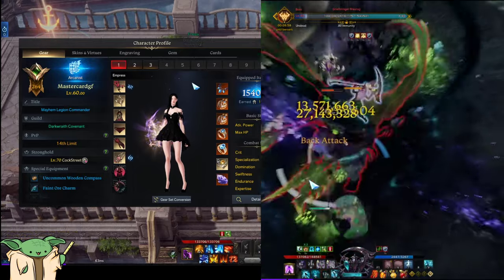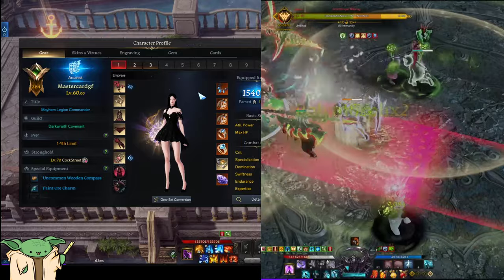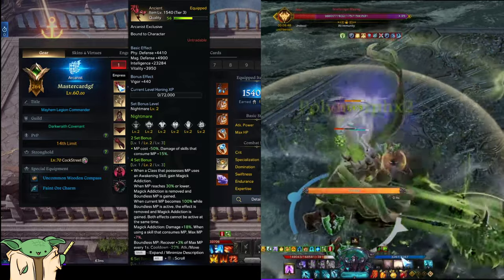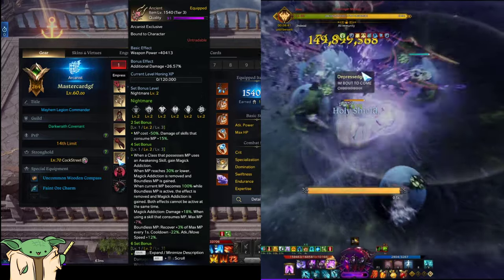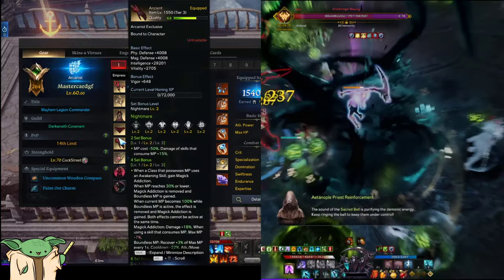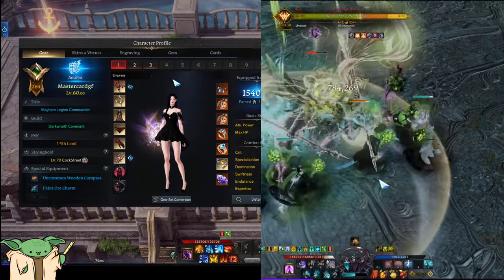The only character that comes close to this level of unlucky is probably my Glaivier. This character pitied - I'm not exaggerating, not being hyperbolic - she pitied every single armor piece and weapon all the way from 1370 to 1540. Every single one. She is by far the most unlucky character I have ever played. Her quality is also completely horrendous - I got a 91 quality weapon, that's about it. These greens I have dumped thousands and thousands of gold into and they just never improved.